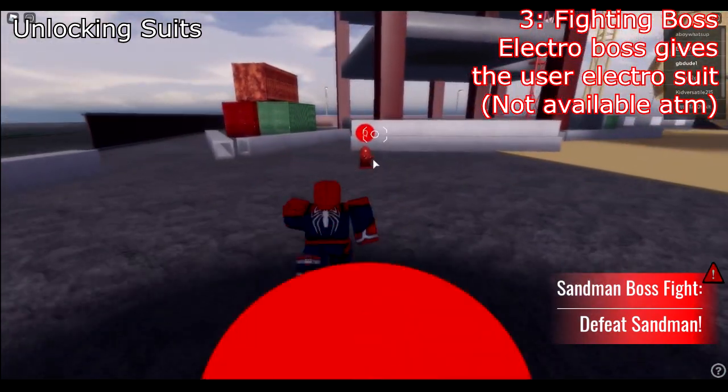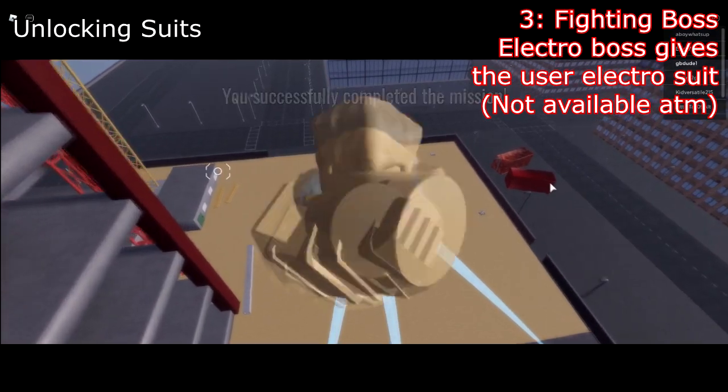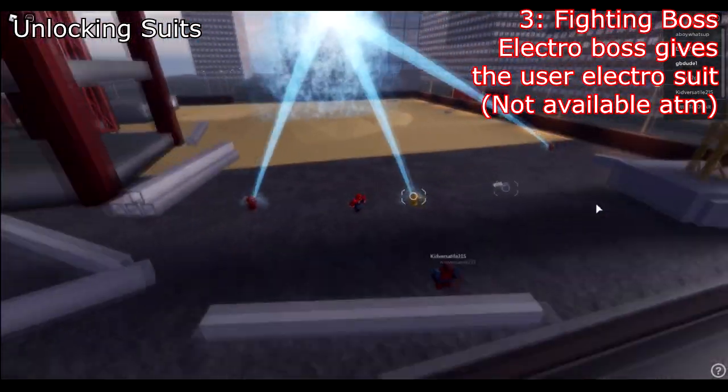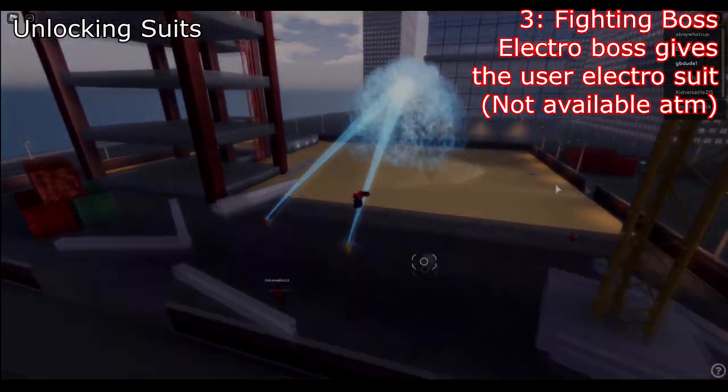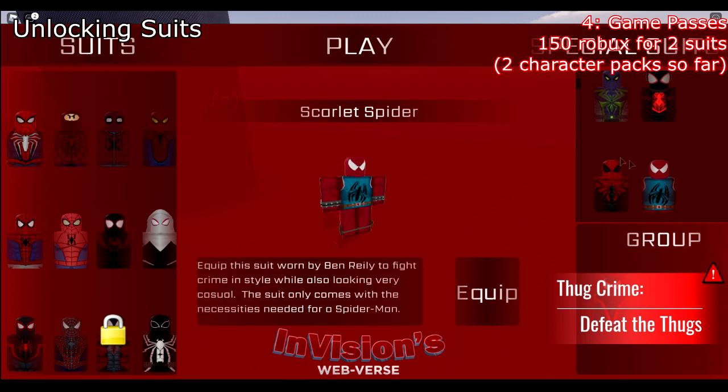Number three: boss fights. Previously, the Electro boss fight gave the user the Electro suit, but this is currently unavailable. At the time of this recording, they added the Sandman boss fight, however it does not give a suit at this moment.